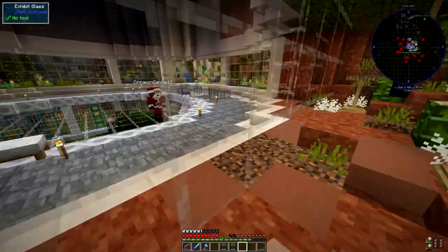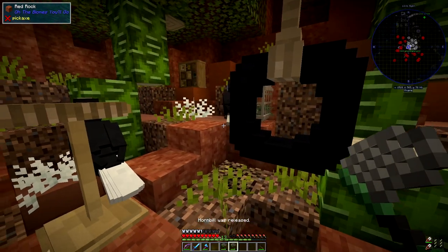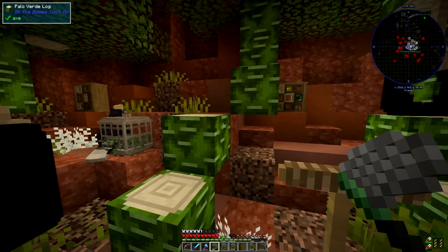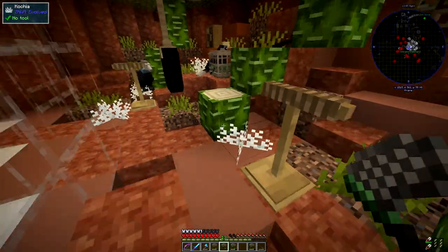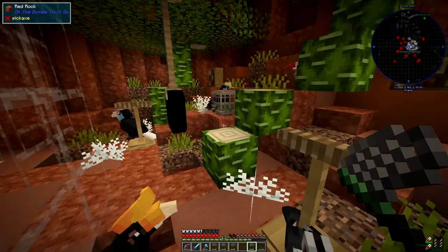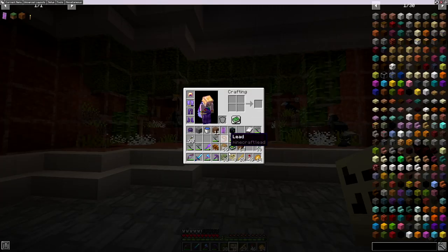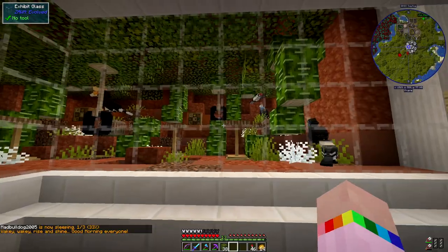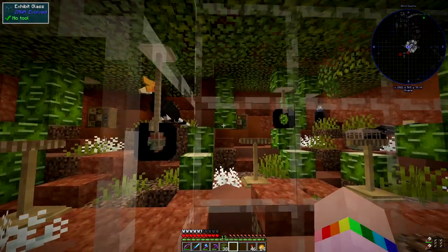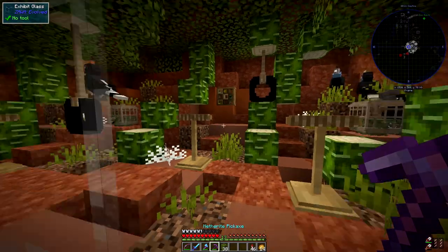Let's get these birds in then — I'm just going to dot them about, I'm sure they'll find their own places. So that's the wreathed, and then we've got the wrinkled there. We've got the red-billed next, we have the yellow-billed, and the rhinoceros just there, and then the trumpeter can go up there. And that's them all signed up. They're getting about quite nicely actually, I quite like the look of that — they're all spread about, getting on perches. He's on the tyre! Very nice.